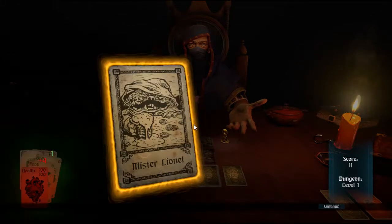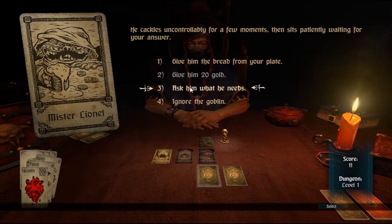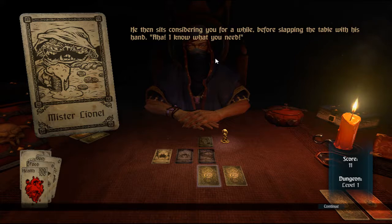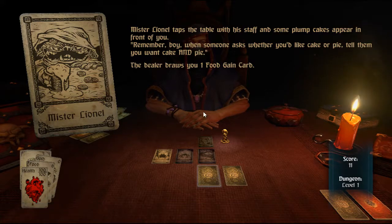Moving on to the next card — this is Mr. Lionel, a goblin guy you can speak to. I'm going to ask him what he needs. The goblin immediately begins to wander around your person, probing and poking at your weapons and apparel, before making a sudden grab at something. He sits considering for a while before slapping the table — 'Aha, I know what you need!' Some plump cake appears in front of you. The dealer draws one food game card — that was a pretty beneficial encounter.